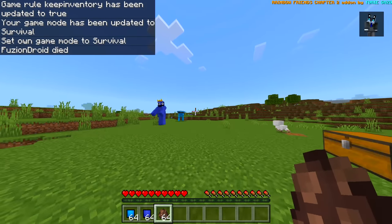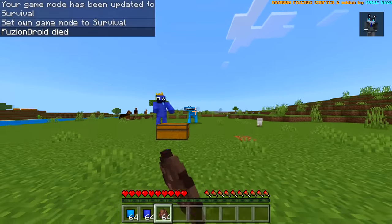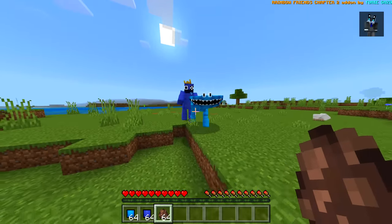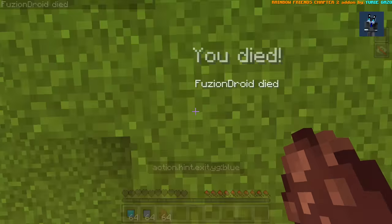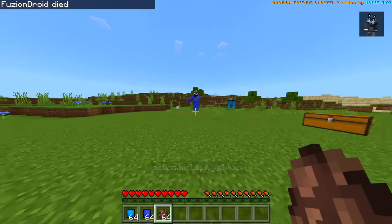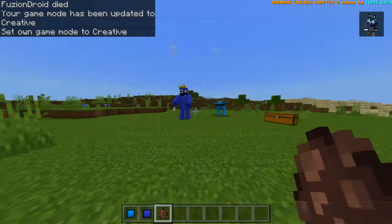He kind of moves a little bit weird, I'm not gonna lie. The cyan character moves the same as blue, but yeah, it kind of looks like he's limping a little bit. Oh no! How did I just get on top of his head? Okay, that was a little bit weird. All right, back in creative.